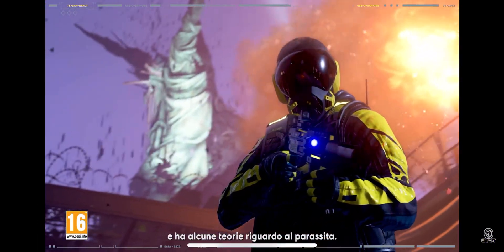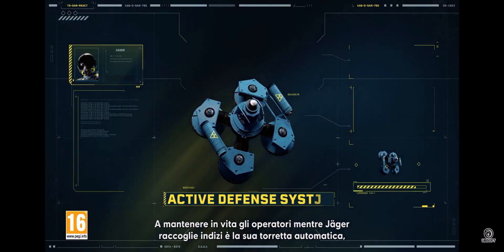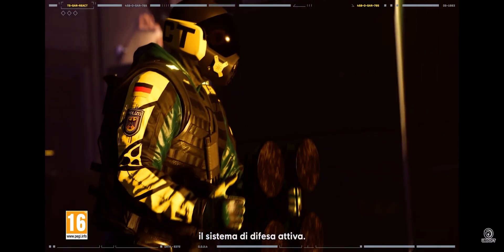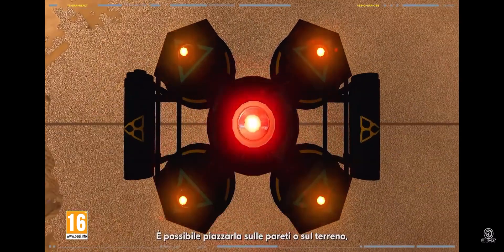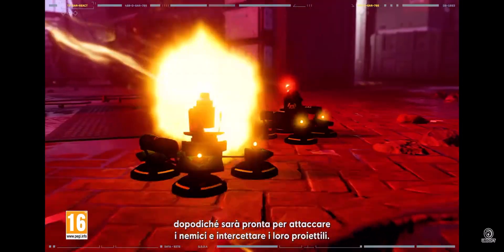Jaeger is looking for answers and he's got a few theories about the Parasite. Keeping his team alive as he gathers the facts is the automated turret, the active defense system. Place it on a wall or on the ground. The ADS attacks incoming enemies and intercepts projectiles.